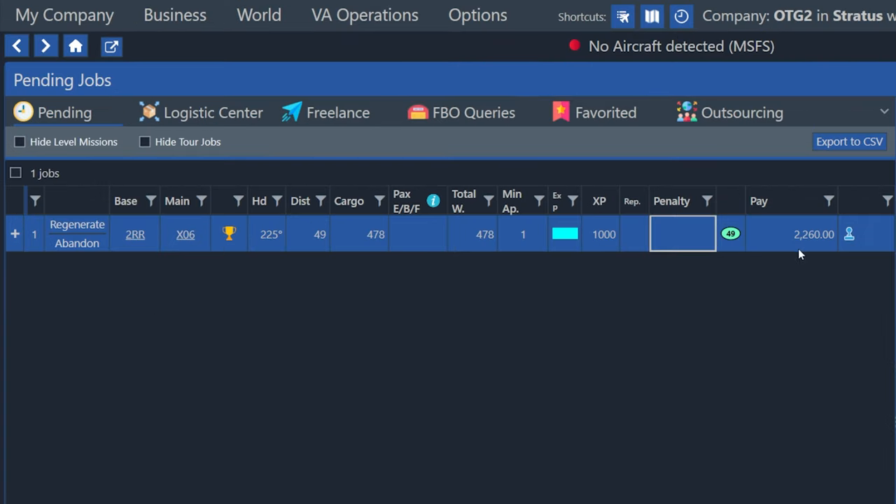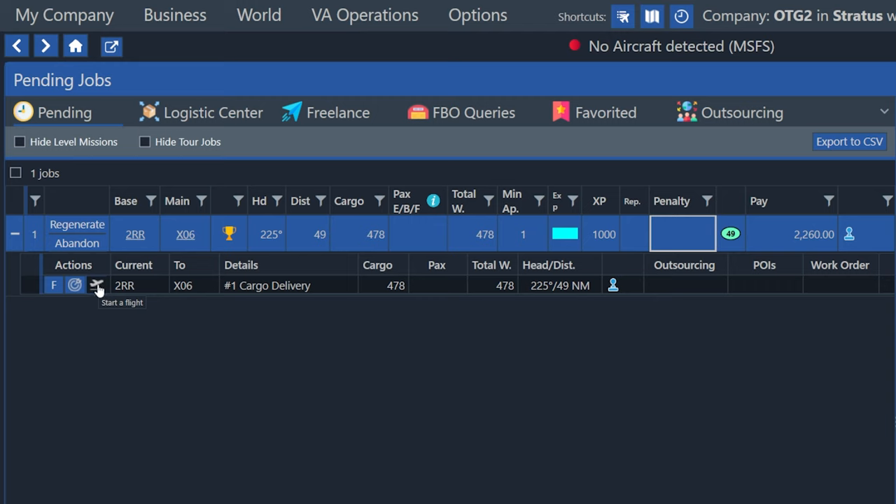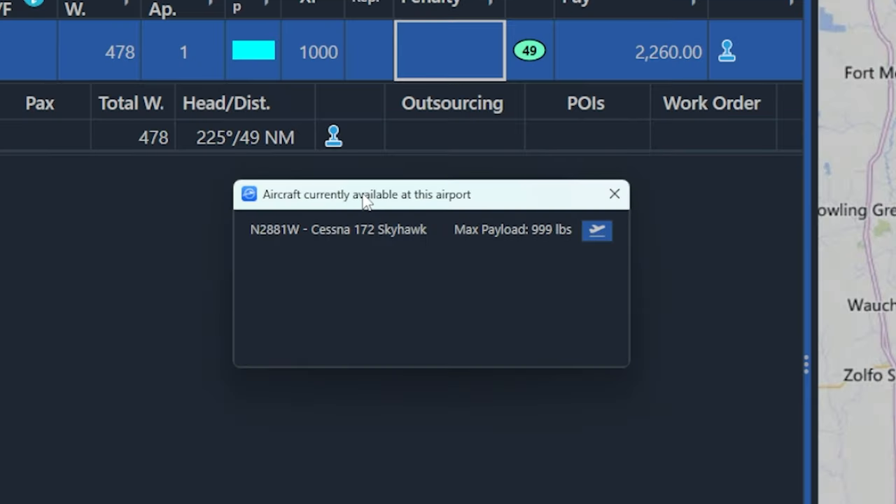This mission is going to pay us 2,200 credits. And to start it, all we have to do is hit the little plus button over here to expand it to see the details of this job. So this one is really simple because it's just one leg. But in the future, you'll have jobs that could have many legs to them, and you need to complete each leg or each requirement for that job in order to complete that mission. For us, we just have one leg — we're going to deliver 478 pounds of cargo. So I'm just going to click this little airplane button right here that says start the flight.